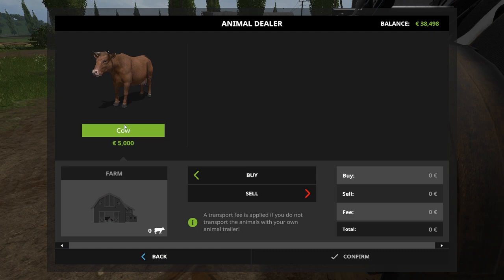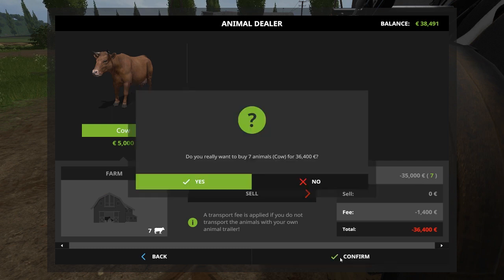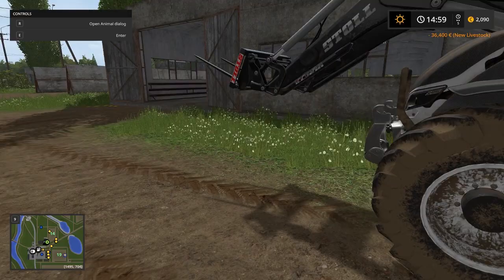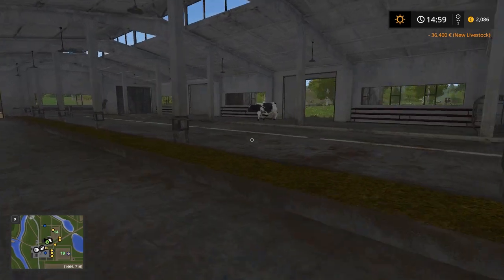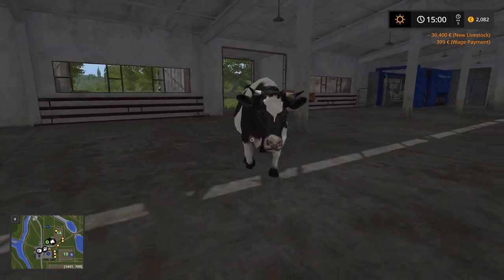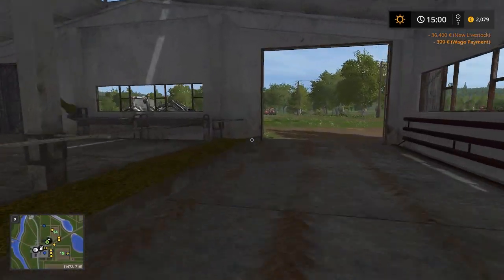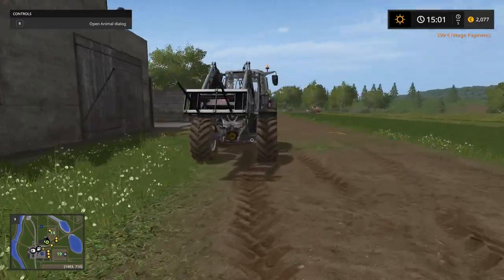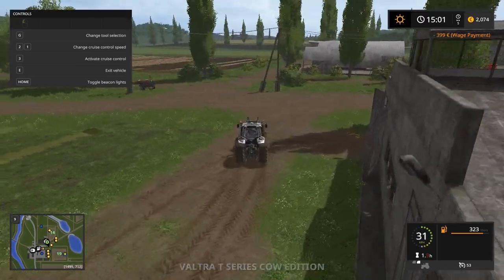Let's buy some cows. Let's see if we can afford a total of seven cows — so let's buy seven cows! The cows come up. The cows also need straw, so let's see if we can take a straw bale and just drop it in there.